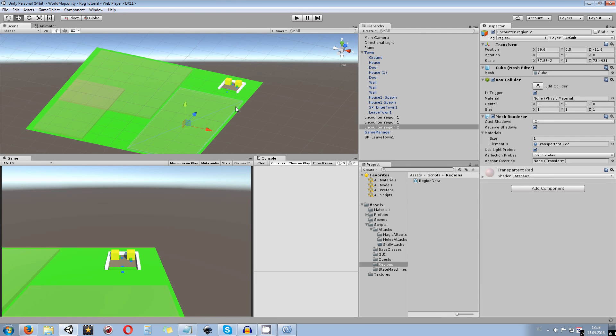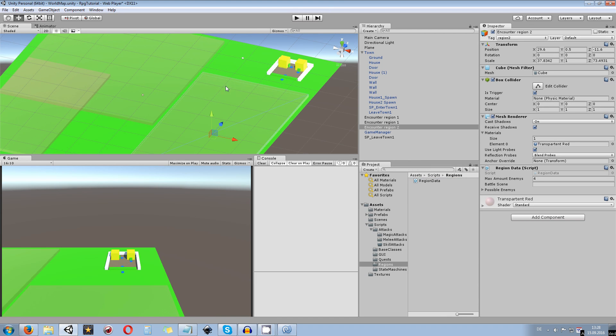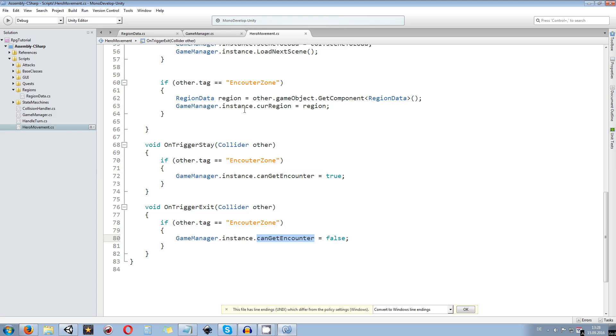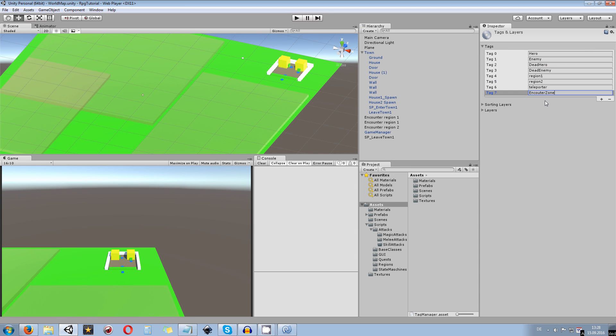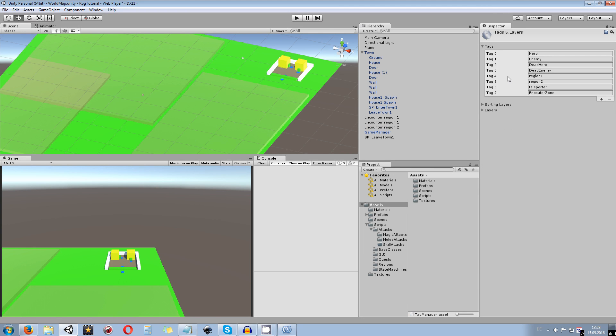Now we need to create the RegionData component directly on our encounter regions — those small boxes in the scene. We drag RegionData onto one of those boxes; this is currently encounter region 2. Instead of the old region 2 tag, we go over and create a new tag called 'encounter zone'. To avoid typos, feel free to copy it from the script and paste it directly into the Unity editor. Make sure you assign that tag to the selected region object.